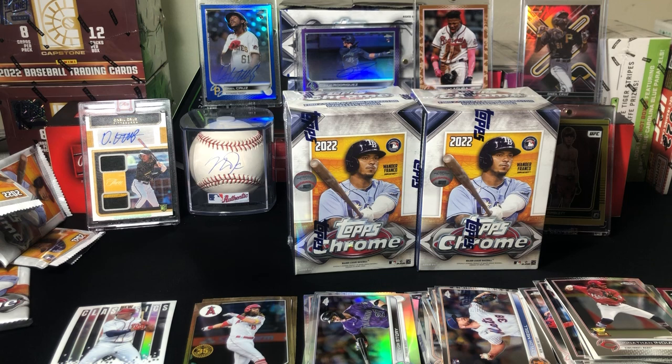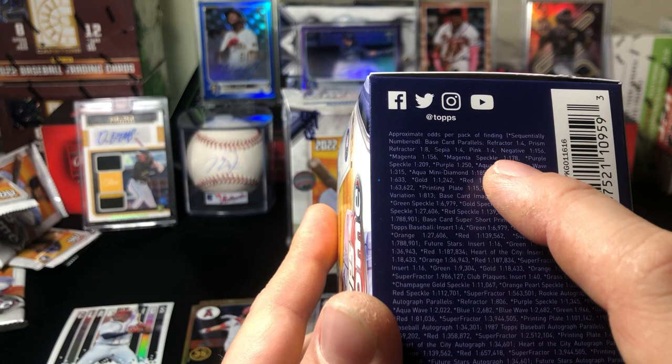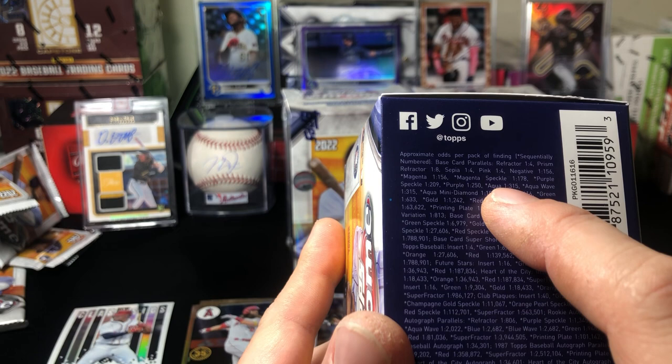Let's check what that numbered card is - looks like an aqua or green. Sepia is one out of four packs. Aqua is one out of 315 packs - actually pretty good, a pretty good hit there.